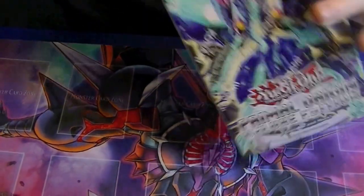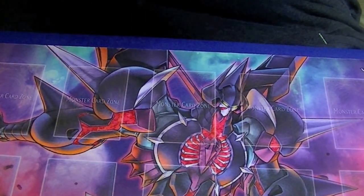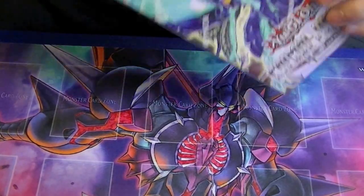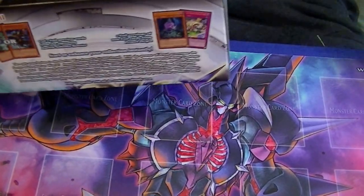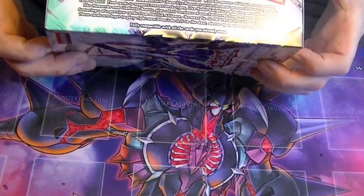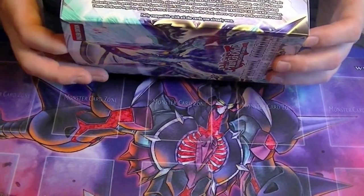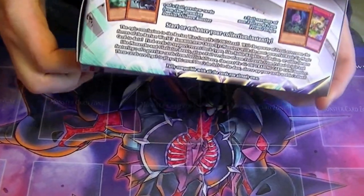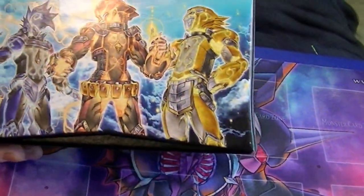Cards I'm hoping to pull out of this would be Sanctum and Moral Talk. We get nine packs, one of two box arts, hopefully I'll get one of each, and hopefully I'll get Agent Uranus out of here — that's probably the better of the two promos.